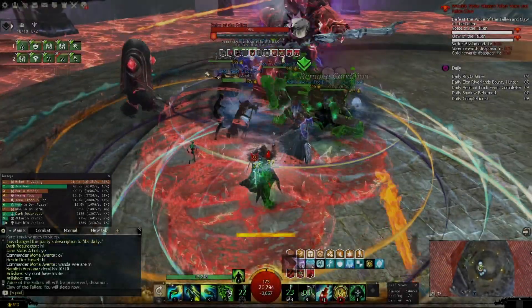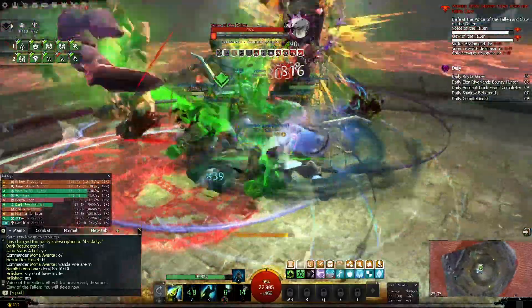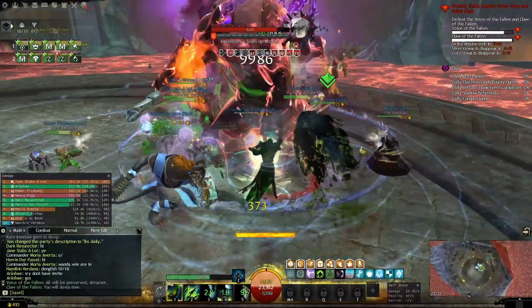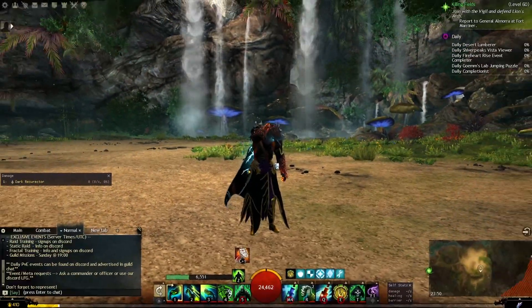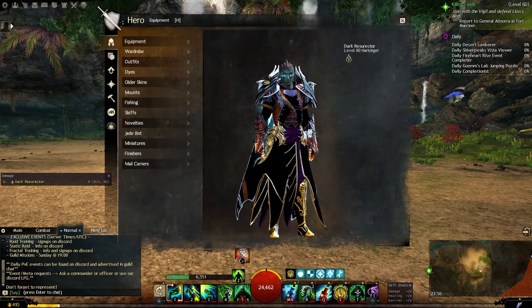Hi and welcome to another video in the build series. In this video we are taking a look at the first condition damage build on the channel, and this one is for the Harbinger. The Harbinger elite spec is a powerful one and still in a good place after the balance patch.